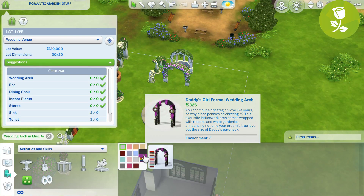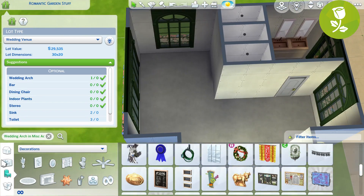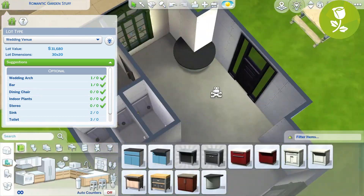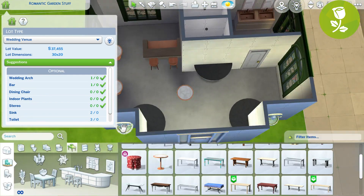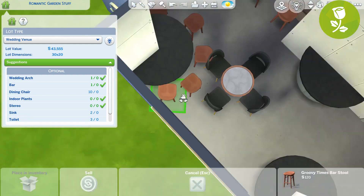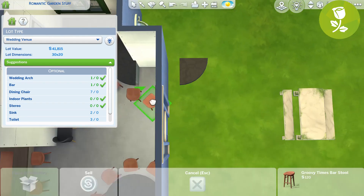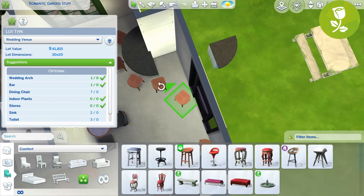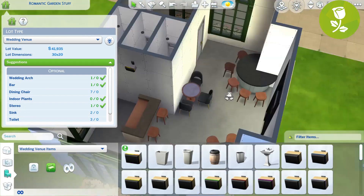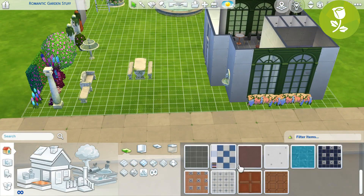I decided I would build a wedding venue, because everything kind of fits with the Romantic Garden Stuff Pack — the romance theme just fits really well together. Because I had windows, I knew I'd need some kind of interior, so I put the bar inside. The wedding venue lot type has optional suggestions, and a bar is one of them, so I put that in along with seating, a toilet, and a sink area.